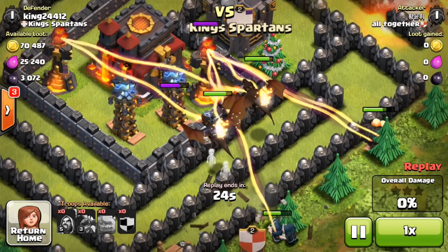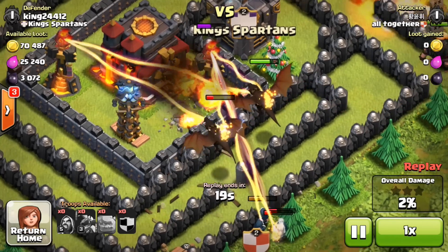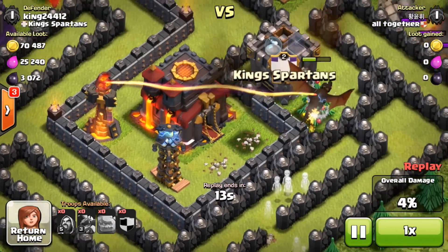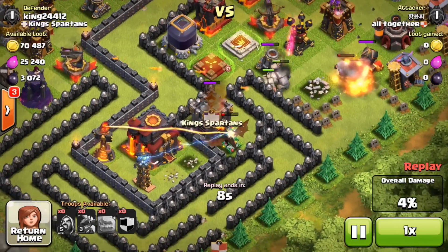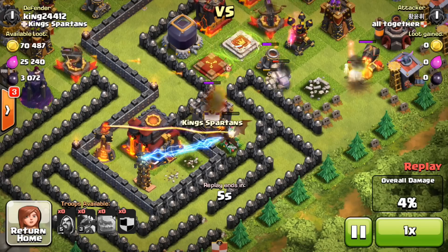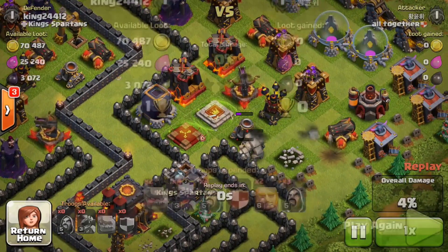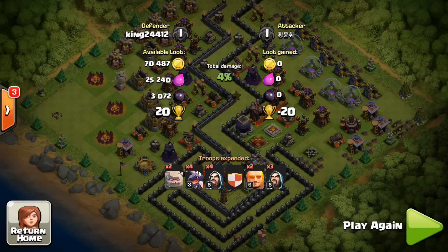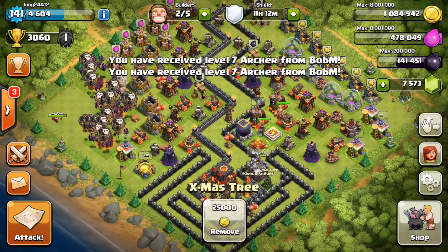This guy has two dragons, dropped in some wizards, giants, and golems. He hoped his golems would go for the middle but they do not, and this costs him heavily. These walls are so weird and random that troops do all sorts of stuff — one golem will hit the wall while another walks in a circle all the way around, because it doesn't have a normal layout. I just won 20 trophies and he got zero loot. All my stuff is outside the walls — that's almost not possible, which is amazing.